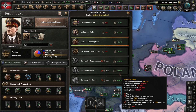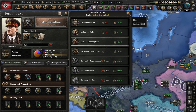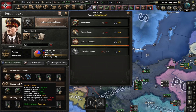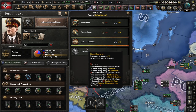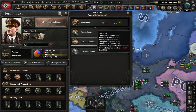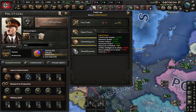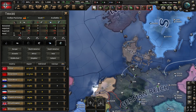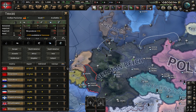You gain manpower per month, so keep that in mind. For trade law, I want to start off with free trade, as this makes construction faster, research faster, and your factories perform better — but you do lose a certain amount of resources.